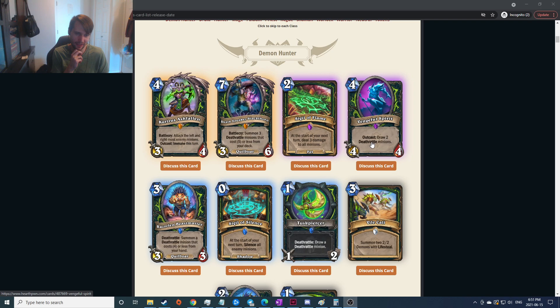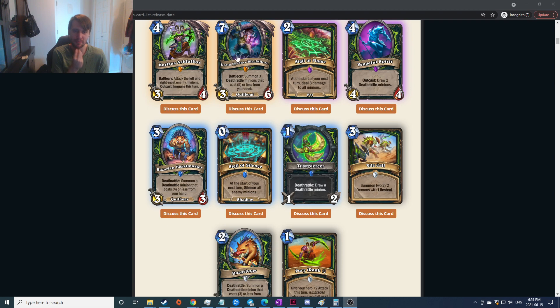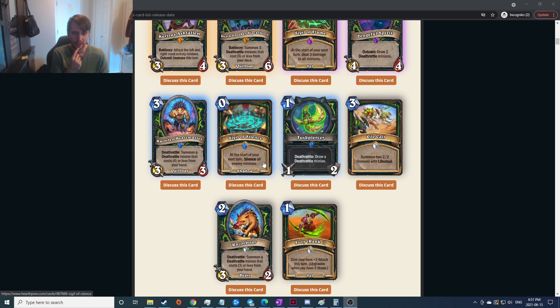Draw two deathrattle minions — and it's outcast. Cards like this generally don't feel good; you'd either have to play it right when you draw it, or it has to be sitting in your hand for quite a while. I feel like you're gonna want your four-mana four-four body up pretty soon and not hang on to it, so I'm gonna assume not good. Deathrattle: summon a deathrattle minion that costs four or less from your hand — that seems pretty good, very mana efficient.